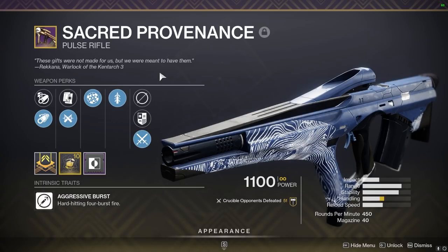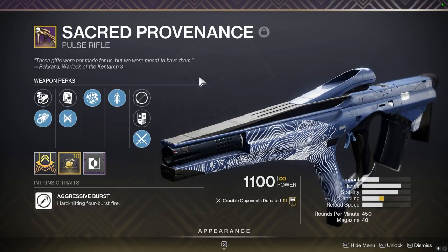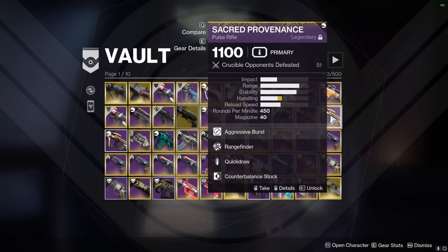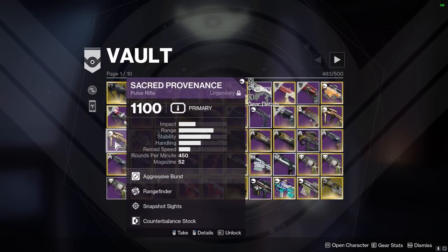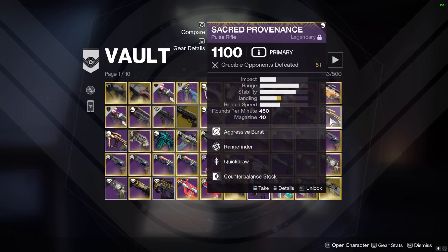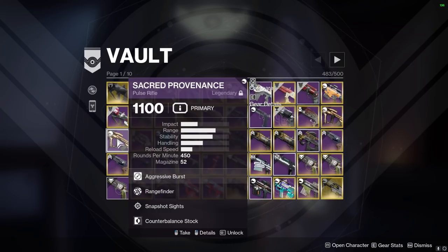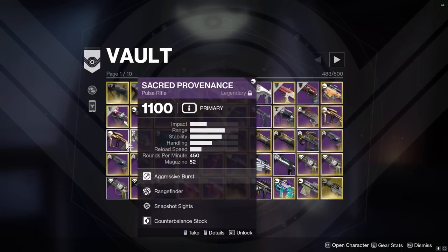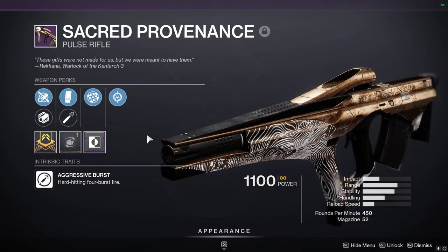Sacred Providence — Rangefinder is like yeah, I'd rather have Kill Clip or something, but it's still a pretty good pulse. Rangefinder adds to the forgiveness and it can still two-burst, so that's like a keep. It's just a very nice feeling — especially with Rangefinder you can get really nice snipes. It's pretty fun to use. But wait — I have two of these? I thought I only had one. Okay, so now I've got two.